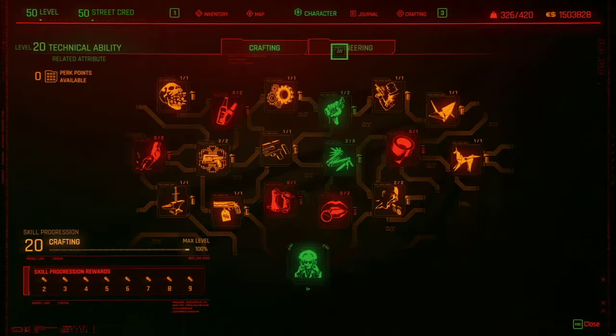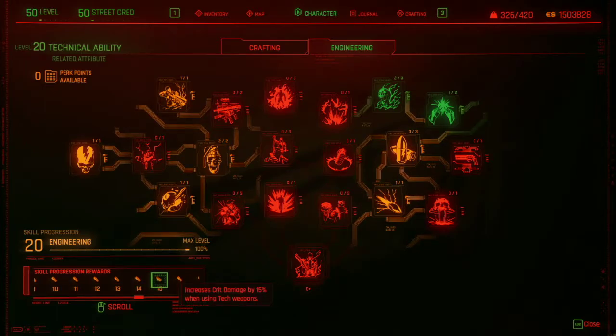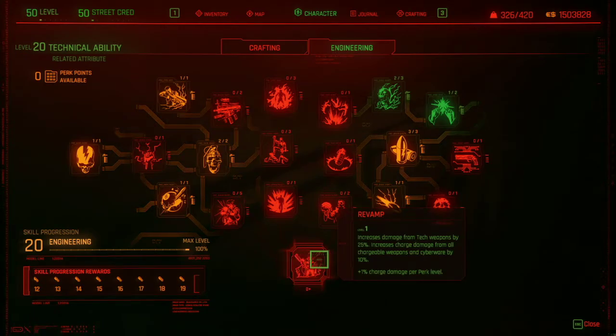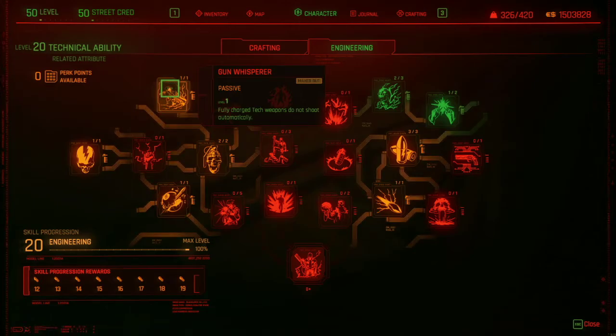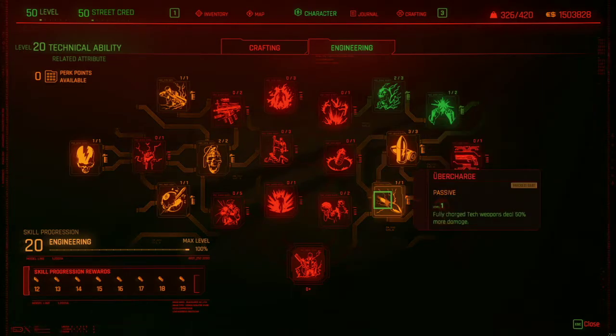For Technical Ability, you want to obviously have your crafting maxed out so you can craft the weapon. Engineering is also really huge because a lot of these progressions will increase your crit damage with tech weapons, and we're obviously using a tech revolver. This last one is just a straight up 25% damage increase. You're going to want up to level 11, and you'll want Super Conductor, Tesla, and Uber Charge.